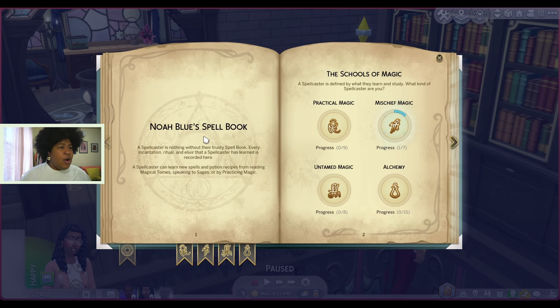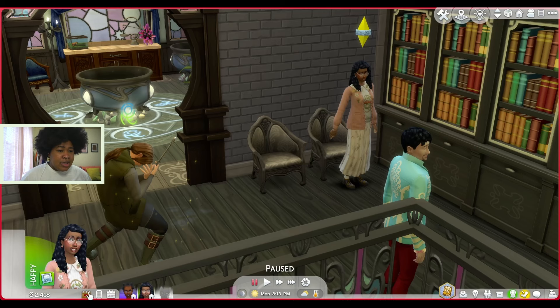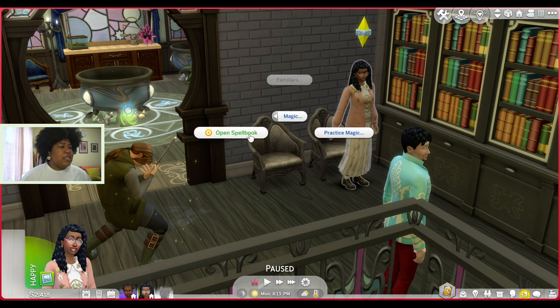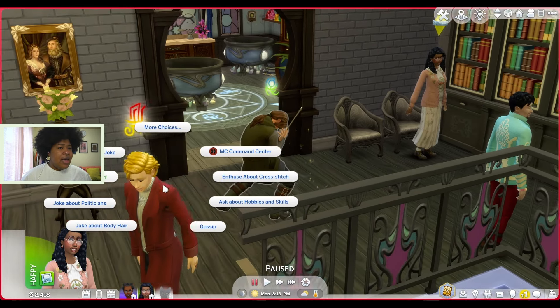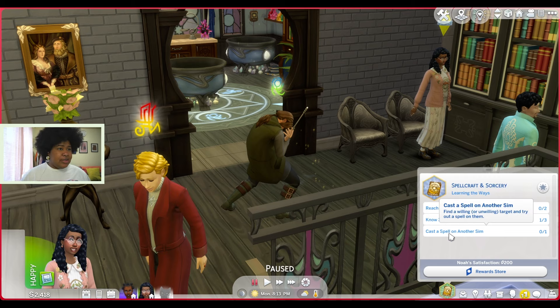Oh here's a little spell book — how do I get to this? Oh, it's under mischief magic. Reach into a Sim's head and scramble their thoughts. To find the little book, you have to click on the magic open spell book. Oh, we can just click on ourselves and practice magic — that's interesting. Okay, I got what I need here. What's the next level? Reach spellcaster rank two. Know three different spells and cast a spell on another Sim. Well, let's continue talking to this guy — I would like to learn a potion. I'll ask him to teach a potion recipe once we talk. How close are we? We're acquaintances.